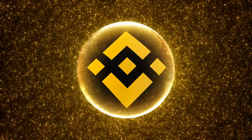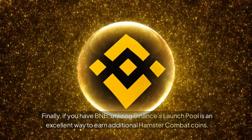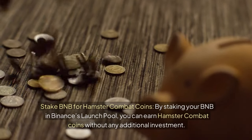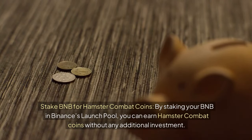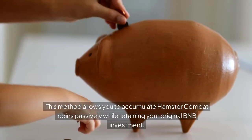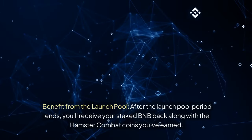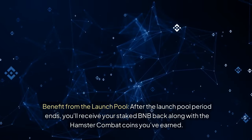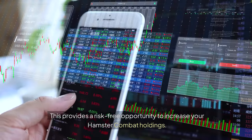Finally, if you have BNB, utilizing Binance's Launchpool is an excellent way to earn additional Hamster Combat Coins. Stake BNB for Hamster Combat Coins — by staking your BNB in Binance's Launchpool, you can earn Hamster Combat Coins without any additional investment. This method allows you to accumulate Hamster Combat Coins passively while retaining your original BNB investment. After the Launchpool period ends, you'll receive your staked BNB back along with the Hamster Combat Coins you've earned, providing a risk-free opportunity to increase your Hamster Combat holdings.